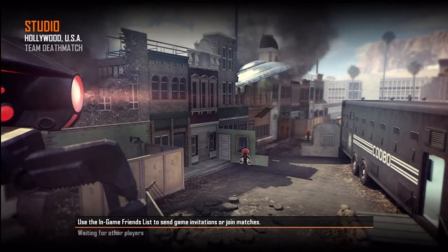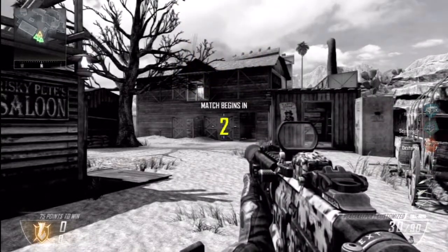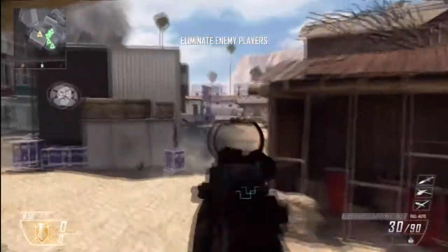Hey guys, what is going on? It's TrueCrew12 and welcome to my Black Ops 2. I'm playing on Studio in Hollywood USA, team deathmatch, and today I'm using the Peacekeeper with a silencer, red dot sight, as well as the semtex, flash, and I've got an akimbo pistol as well, which I don't really use that much but use as a backup when it's getting a little bit too close.